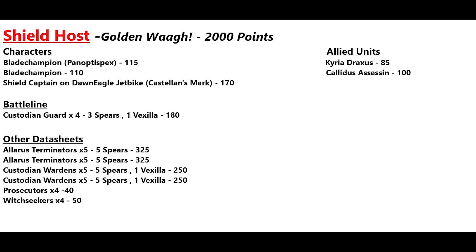I'm going to name this list 'The Golden Waaagh' because it reminds me of the Orc turn. It is 2,000 points exactly. Starting with characters: I have a Blade Champion with the Panoptis Specs enhancement, which allows his unit to ignore cover. Then I have another Blade Champion with no enhancements, and a Shield Captain on a Dawn Eagle Jetbike with the Castellan's Mark, allowing him to redeploy two units after the first turn roll.